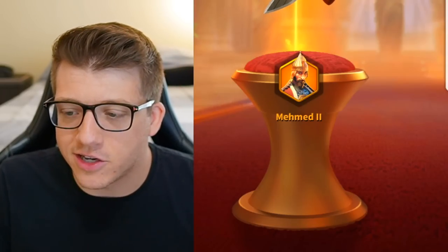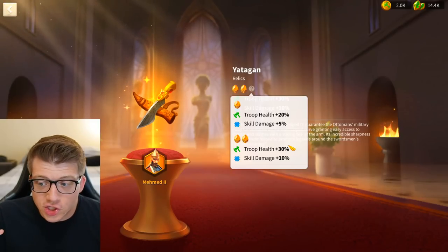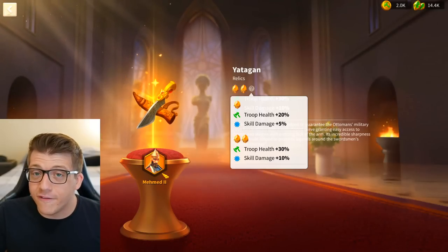Yi Songye is obviously still probably a little bit better than Mehmed — his circle AOE is unmatched and his fourth skill gives 50% skill damage — but with 30% skill damage and 30% health from the relic, Mehmed is getting there. This relic really makes him relevant in Season of Conquest for a large majority of players.